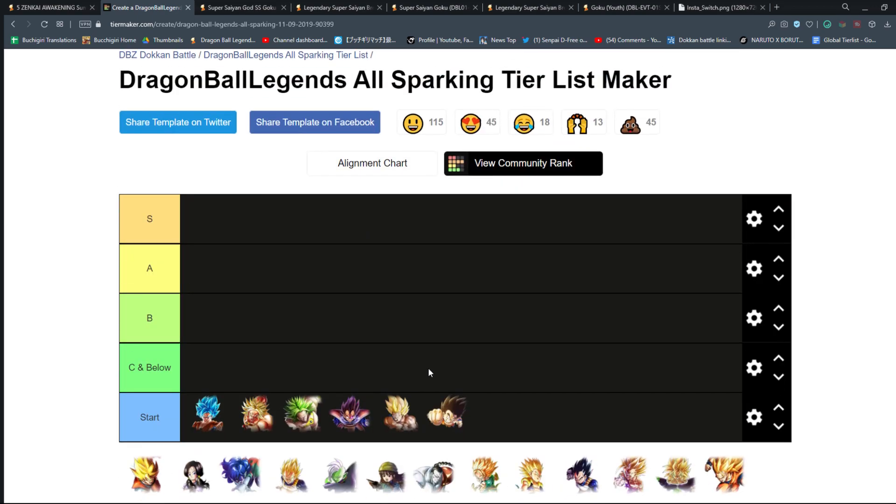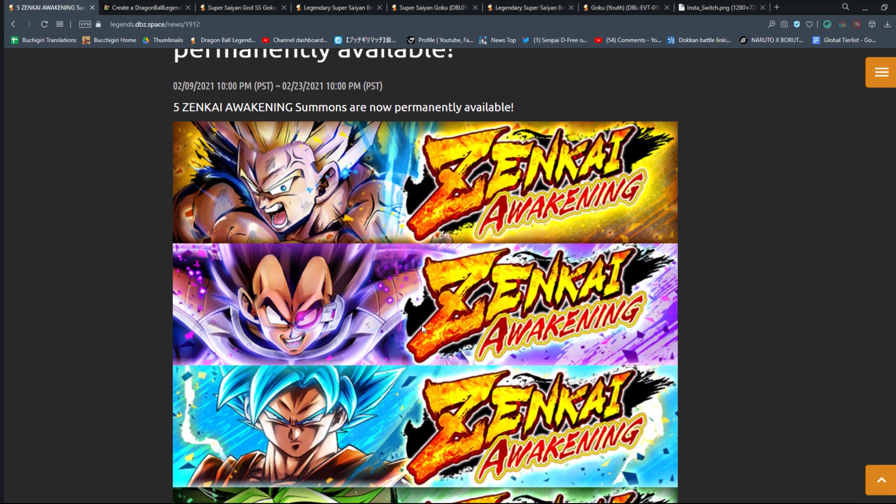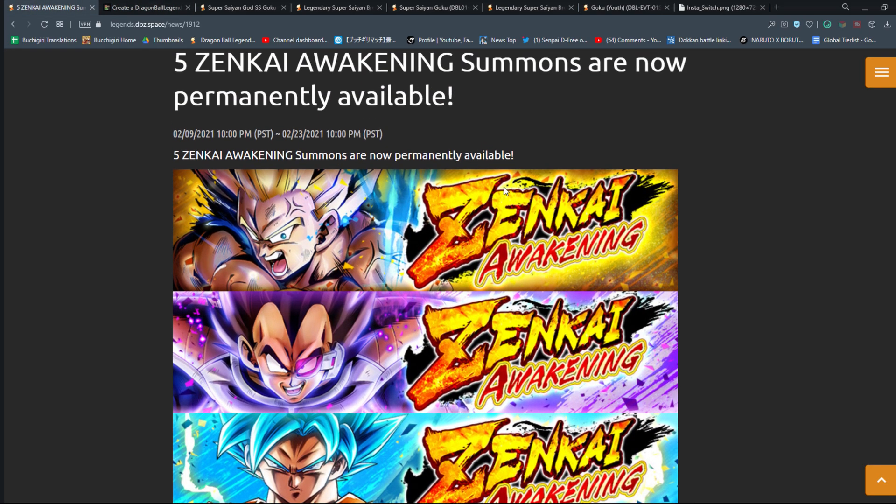There are a lot of characters not part of this list because I'm only doing the ones that are permanent now. For example, Android 18's banner is back for a daily discount — I'm going to say she's one of the top three or so characters in the game, period. You need to summon on that banner. I don't care if you like her or not. You need to own that character.